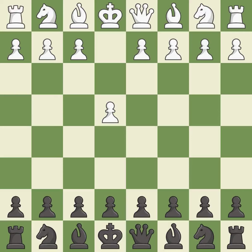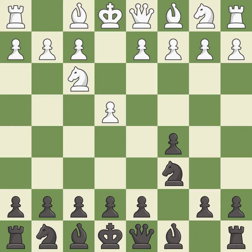Opening with the king's pawn controls the center and opens up the light-squared bishop and queen, often leading to sharp games. The Sicilian Defense controls the d4 square with the c-pawn. Nf3 develops the knight toward the center to prepare for a d4 pawn push, where the knight will recapture if black captures on d4. Nc6 helps control both the d4 square and the e5 square. Nc3 develops the knight toward the center, supports the e4 pawn and controls the d5 square.